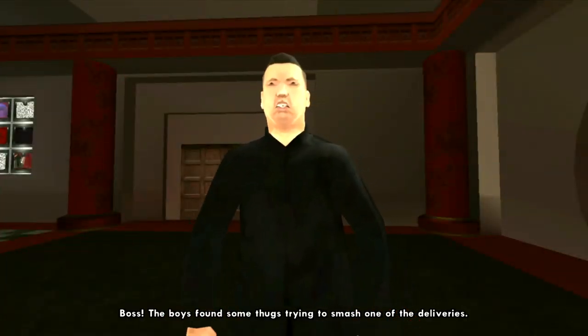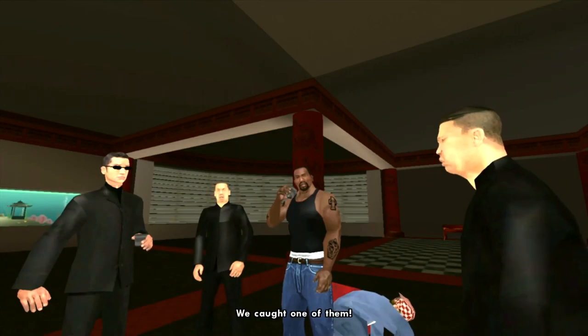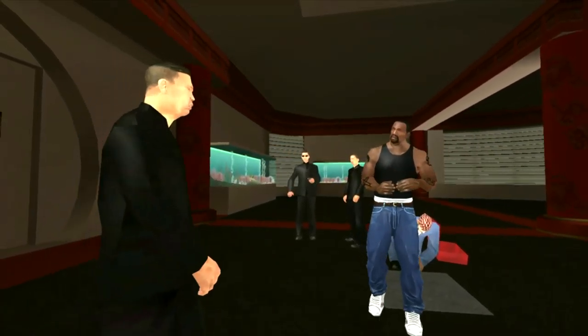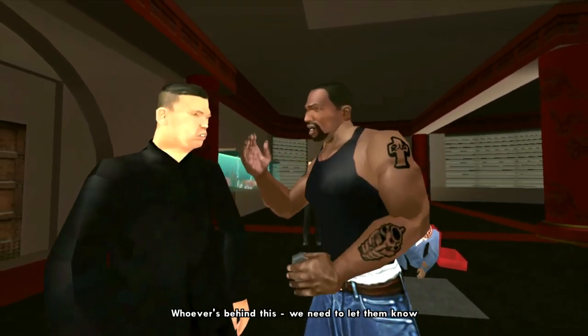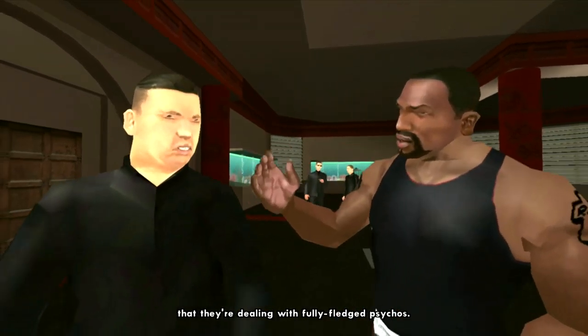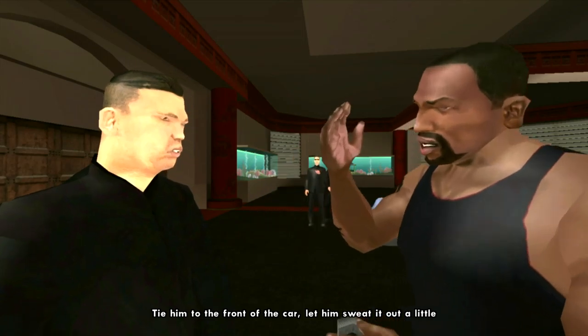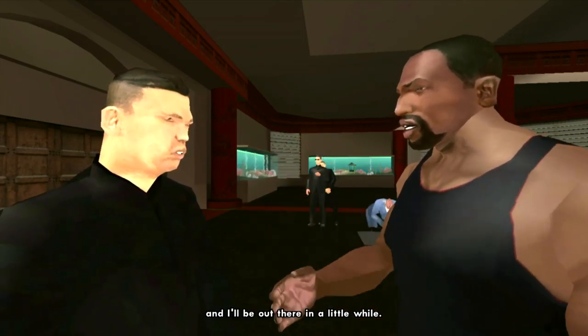One of Woozie's boys reports they found thugs trying to smash one of the deliveries and caught one of them. Woozie says to get rid of him, but CJ intervenes: 'Hold up, hold up. Come here. Whoever's behind this, we need to let them know they're dealing with full-fledged psychos. Tie him to the front of the car, let him sweat it out a little, and I'll be out there in a while.'